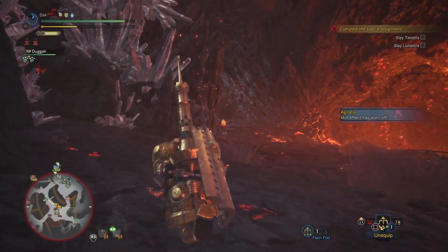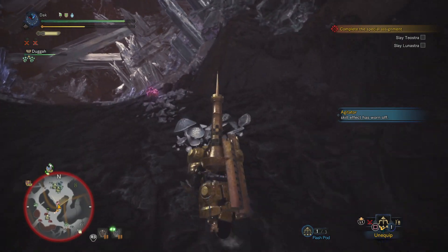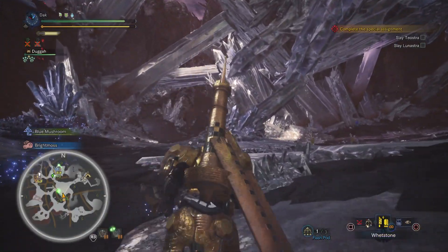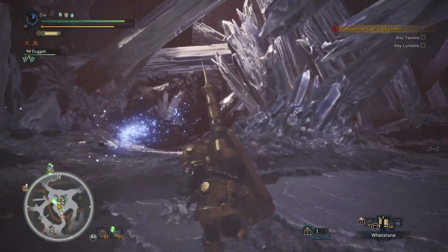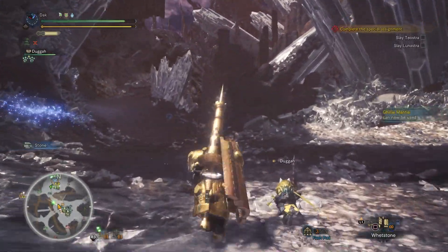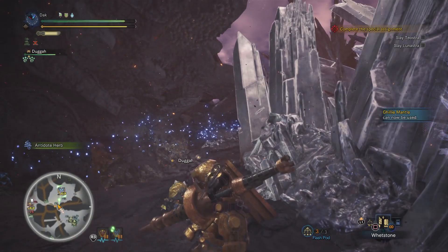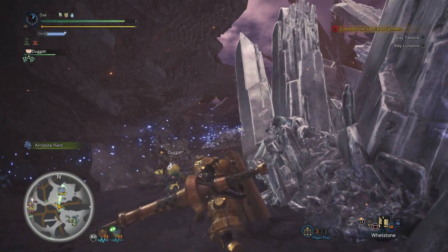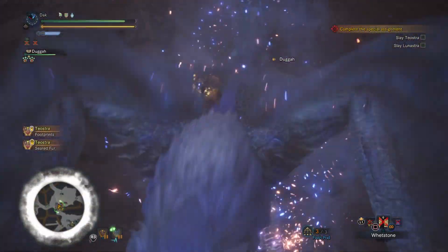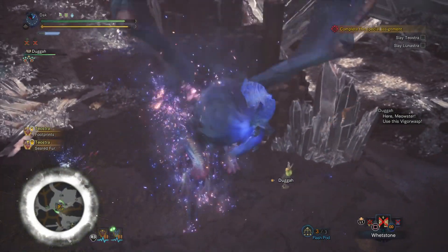When you fight Lunastra, drink a cold drink. Her blue flame has this ability to exhaust your life force much like being in a hot volcano, but actually a lot quicker. You can seriously die from 150 health to zero in like 20 seconds, maybe even sooner — and if you actually stand within the blue flame it's even faster. I've been hearing the fire mantle is the most celebrated mantle when fighting Lunastra. I'm hard-headed and haven't tried it yet, even though it's probably the best course of action.